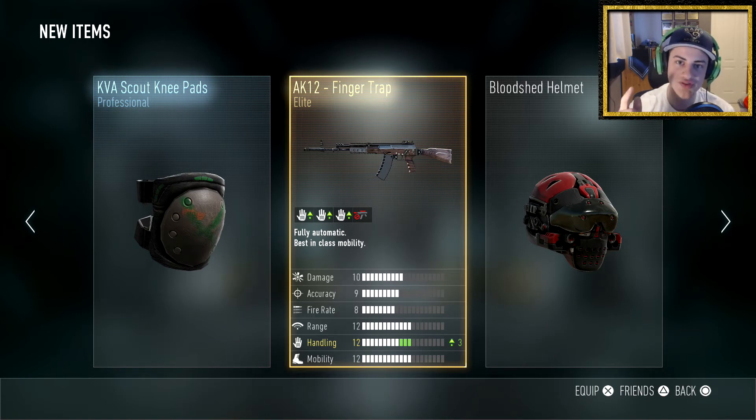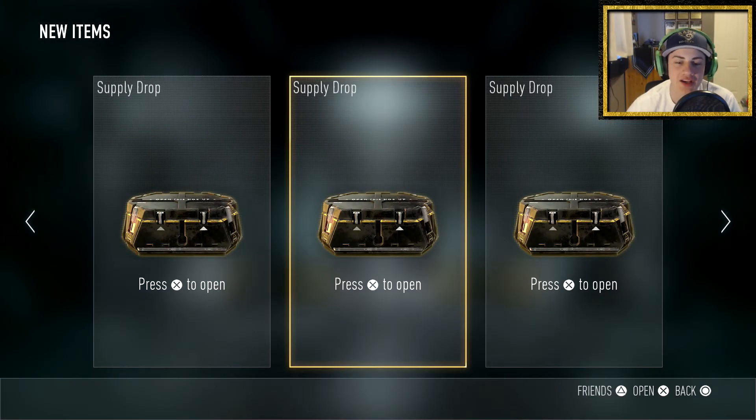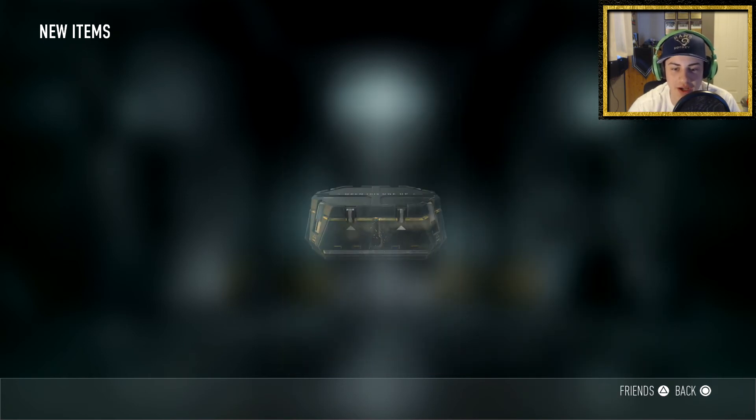I'm going to go get three more supply drops and I'll be right back. Welcome back — after about three hours I finally got three more supply drops. I was excited for the Finger Trap AK12, but I went ahead and used it and it's not that great. You can't put any attachments on it, which is what makes it not so good. I'll still keep it since it's an elite AK12, but let's open these up.